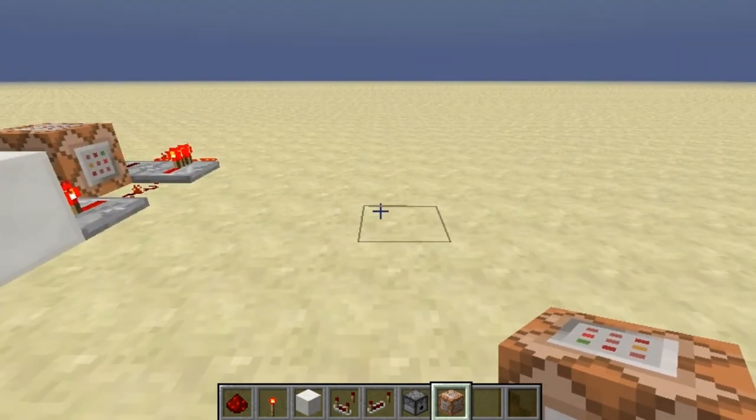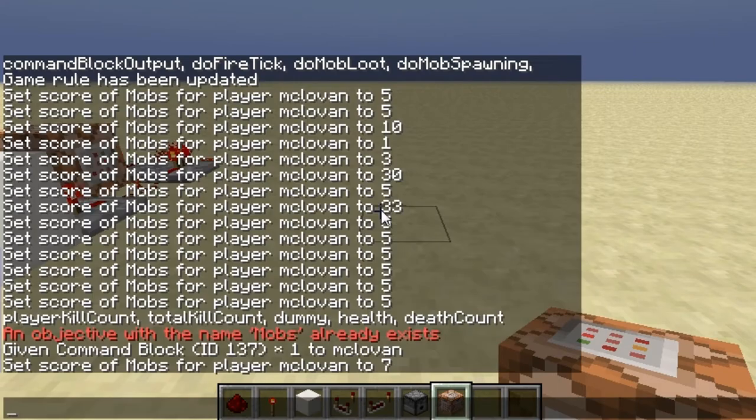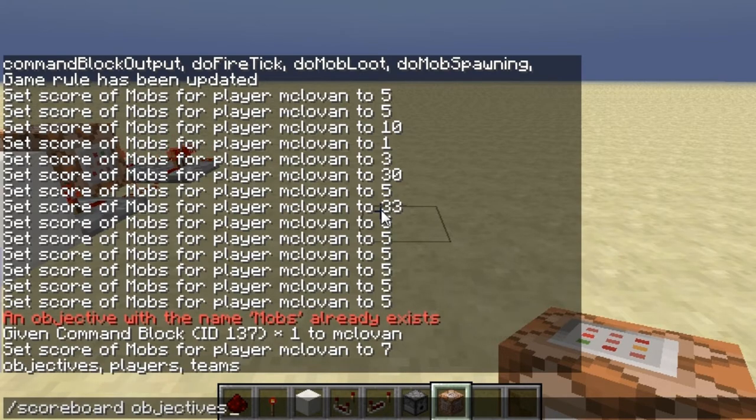The first thing we want to do is create a scoreboard. If you don't know how to do it, just type this and then Tab — it's gonna type it for you — then Space and Tab again. It's gonna suggest 'objectives', then Space and Tab again, then Tab to get to 'add'. Then you want to type the name of your scoreboard — I'll name mine...